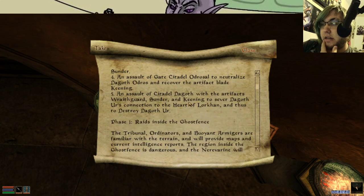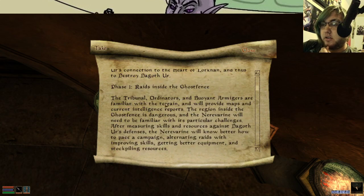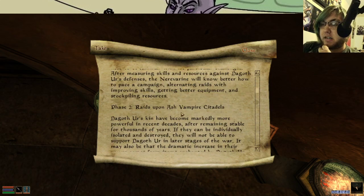And then an assault on Citadel Dagoth with the artifacts Wraithguard, Keening, and Sunder to sever Dagoth Ur's connection to the Heart of Lorkhan and destroy him. Raids inside the Ghost Fence — the Tribunal Ordinators and Buoyant Armagers are familiar with the terrain and will provide maps and current intelligence reports. The region inside the Ghost Fence is very dangerous and the Nerevarine will need to be familiar with its particular challenges. After measuring skills and resources against Dagoth Ur's defenses, the Nerevarine will know better how to pace a campaign, alternating raids with improving skills, getting better equipment, and stockpiling resources.